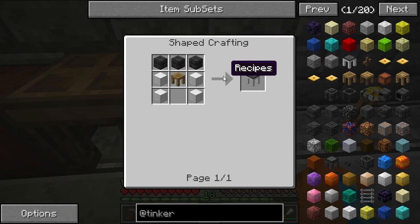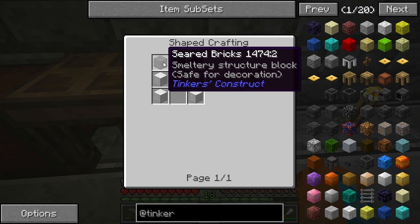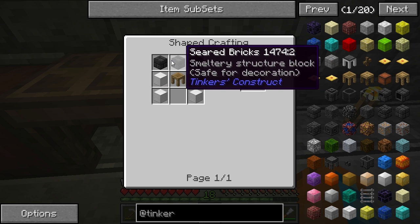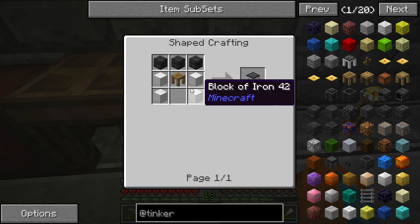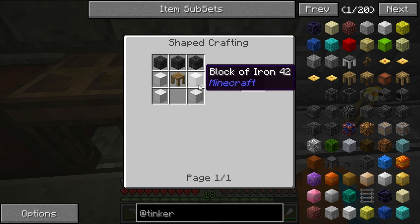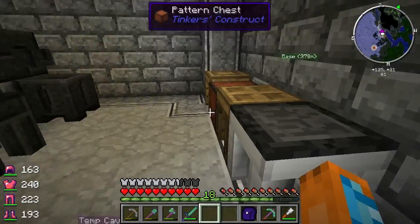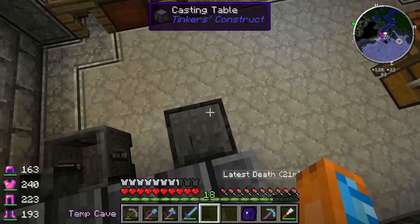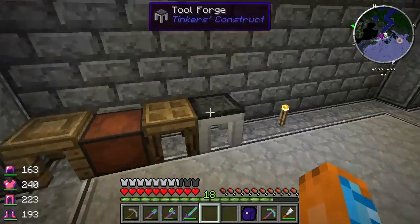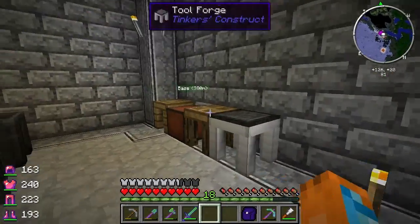The tool forge takes the tool station and adds three seared bricks - that's twelve individual seared brick items - and four blocks of iron. It's kind of pricey, but this allows you to make the really cool stuff. The second tier items are really nice.